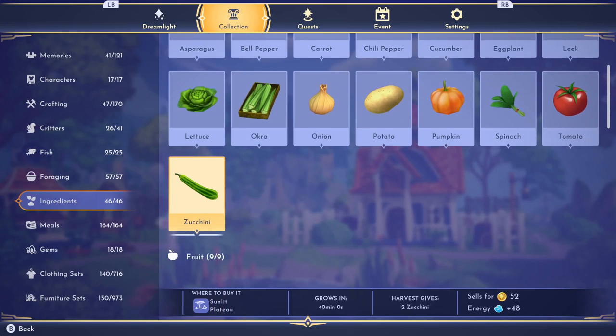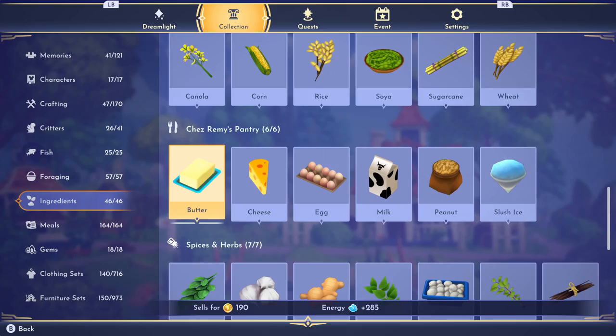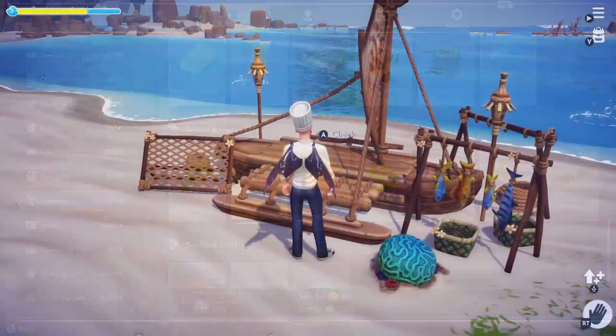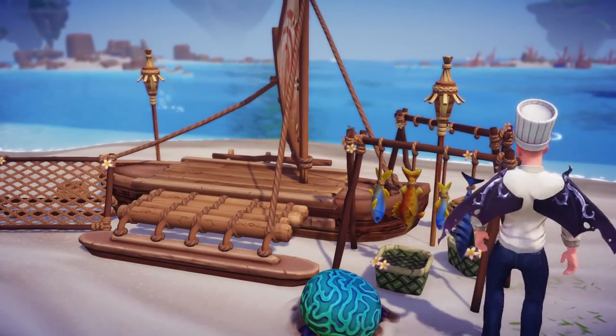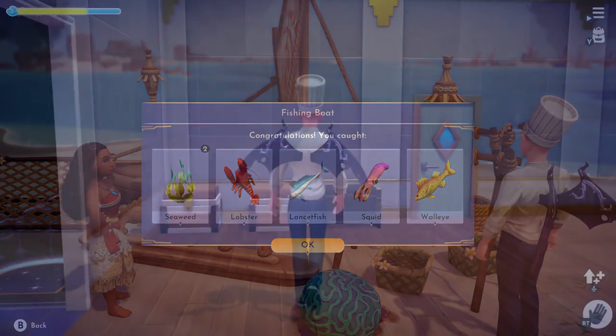If you're curious as to where to find a specific fruit, veggie, or spice, open up the collections menu and read the bottom text to clarify. Outside of farming and harvesting items, you'll need a lot of fish for these dishes, so use Moana's boat or do some fishing yourself.